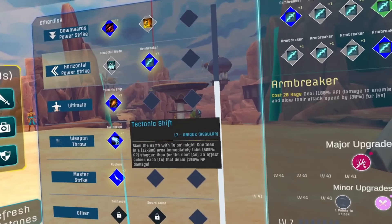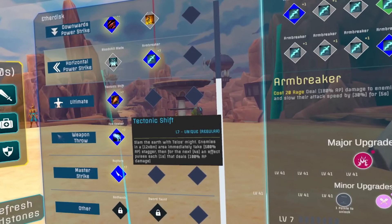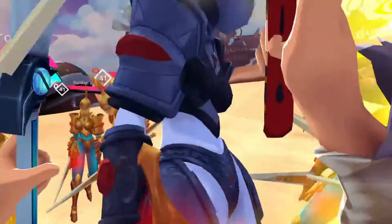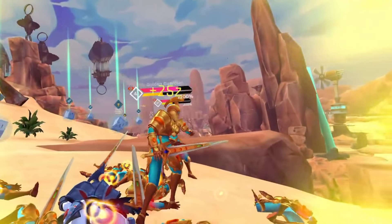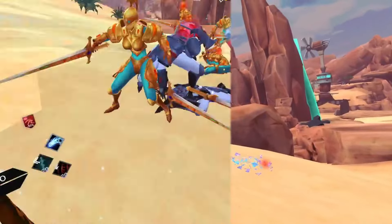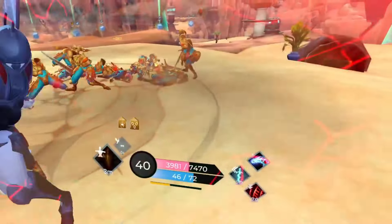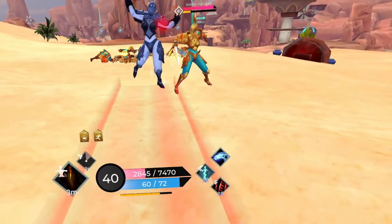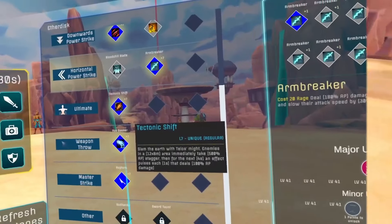Next, we'll go over the ultimate, Tectonic Shift. Tectonic Shift deals crazy amounts of damage in a huge radius, and on top of this it builds the stagger bar for all enemies hit very quickly. Adding the unique Godstone major allows us to generate 60 rage over the course of the ult, resulting in a ton of extra DPS when spending this extra rage on power strikes. Use this every time it's up and make sure to spend all your rage so you're benefiting from each pulse.